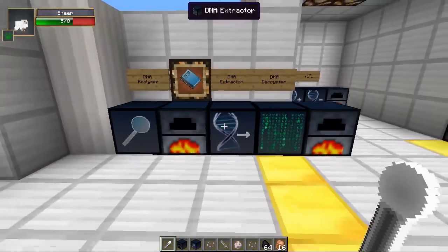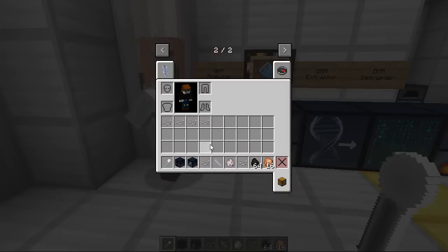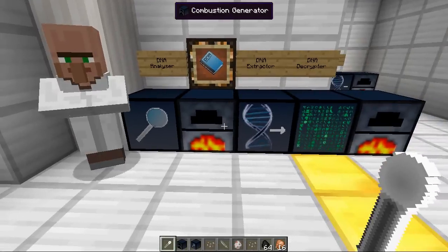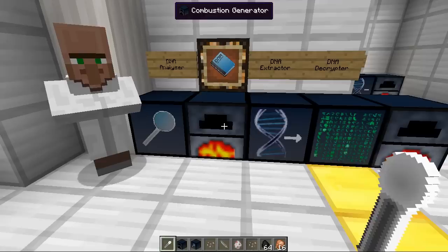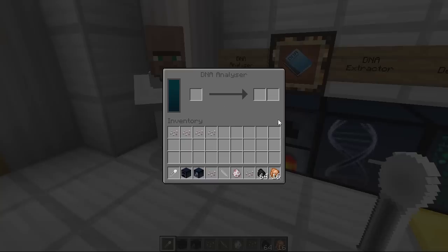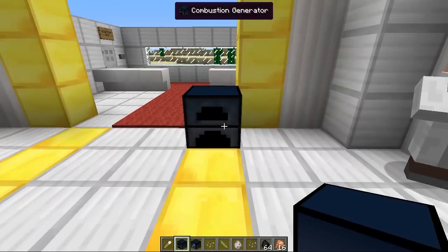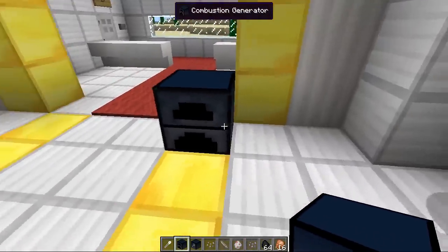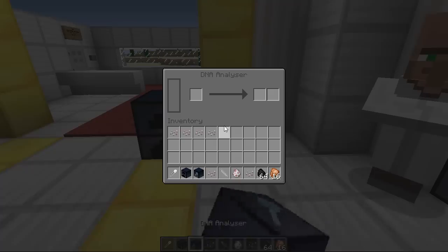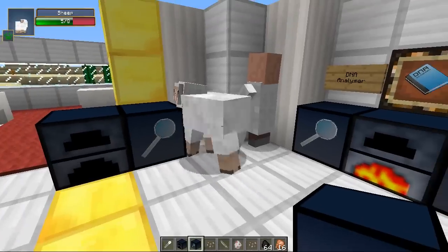We're going to use our first machine here, which is the DNA Analyzer. This will analyze our skin scales and allow us to take the information from them and use it. There are loads of these furnace-looking things around called combustion generators — these are the power source of the mod. It's not as simple as shoving in coal; you actually need to fill up the power bar. The combustion generator powers the left and right machines adjacent to it.